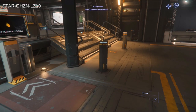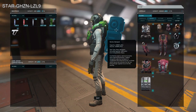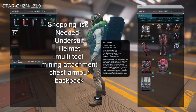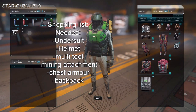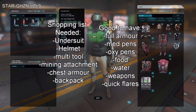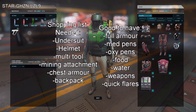Because of the new inventory system it is quite easy to lose all your items, so when buying items it's good to have a couple of spares if you can afford them. What you need for hand mining is a multi-tool and the mining attachment — those are the two main tools — but you also need something to store the items you're collecting, so you need a piece of chest armor and a backpack. The chest armor will have a bit of storage on it, and you need it to attach the backpack.